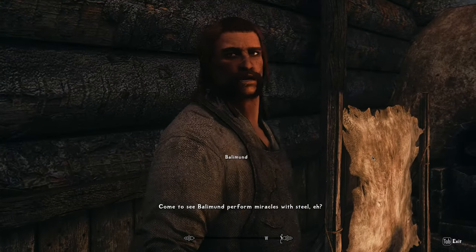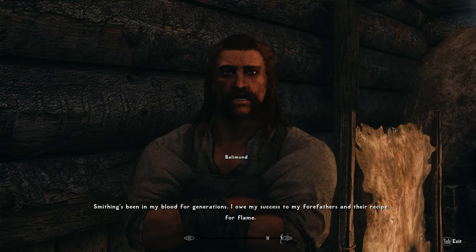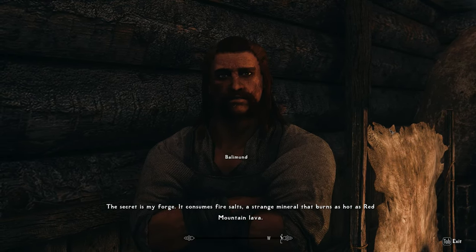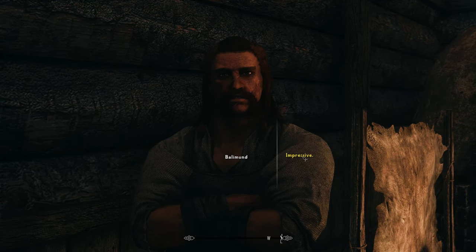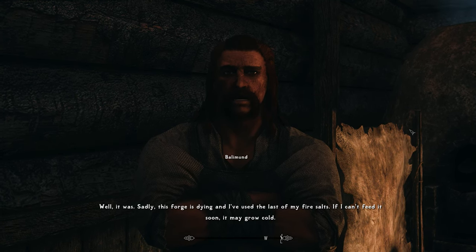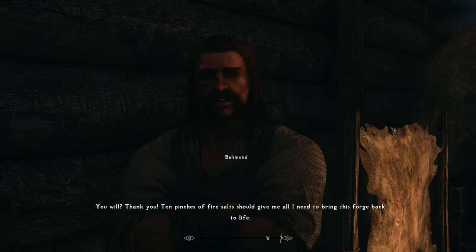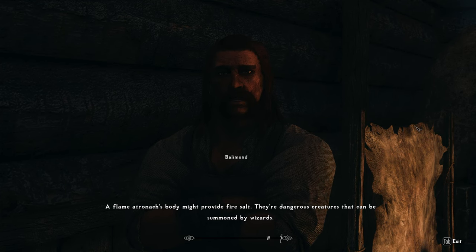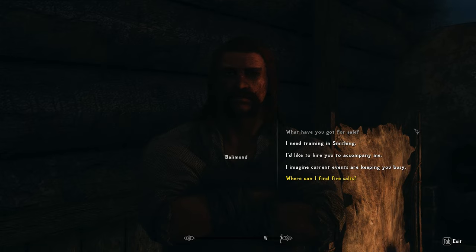Talking to Balamund the smith — smithing's been in his blood for generations. The secret is his forge: it consumes fire salts, a mineral that burns as hot as Red Mountain lava. Sadly the forge is dying and he's used his last fire salts. He asks for ten pinches of fire salt. I can find them from flame atronachs or an alchemist. He emphasizes that nothing but genuine fire salts will do — the forge knows the difference.